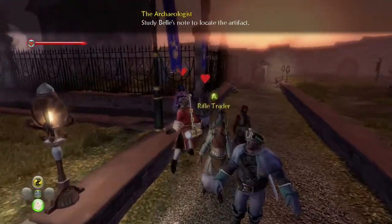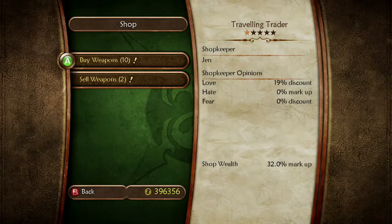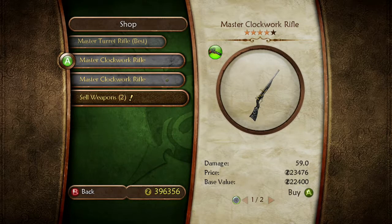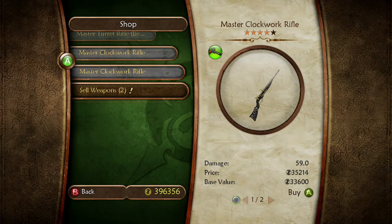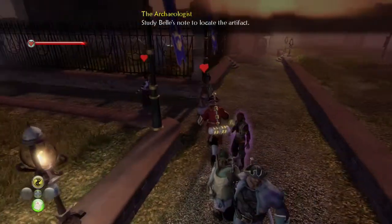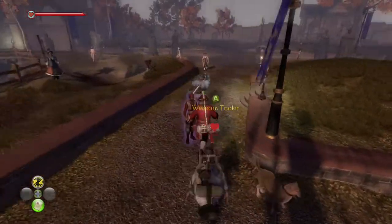Let's take a quick look here. There's the Master Clockwork Rifle. So we want the Master Clockwork Rifle, but we want one with dual augment slots. You are exactly what I'm looking for in a salesperson.